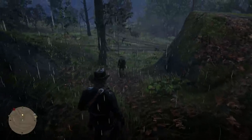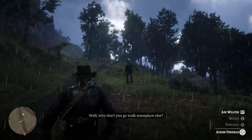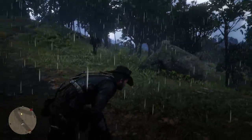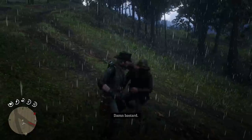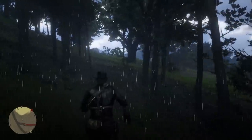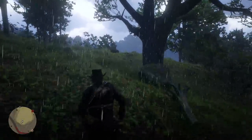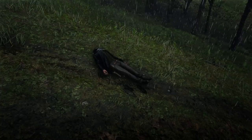Sure enough, he eventually notices our stalking. 'What are you doing?' 'Just taking a walk.' 'Why don't you go walk someplace else?' He continues on his way for a short while longer before turning back around and attacking us. If we then head into the woods where he was going, we will find a relatively large tree — there is a hole in the tree where the money is stashed.